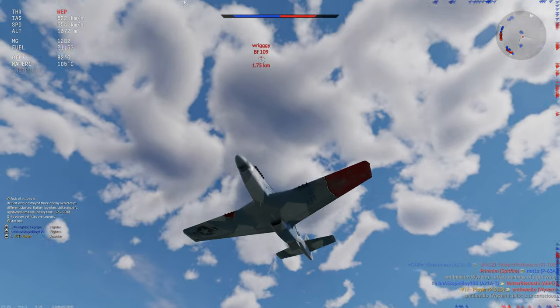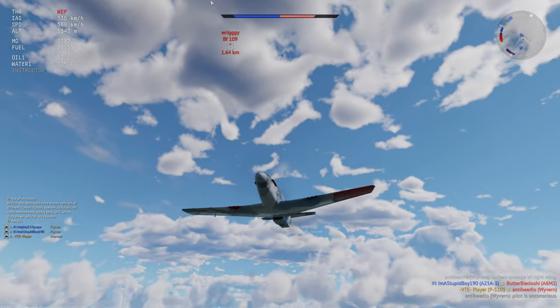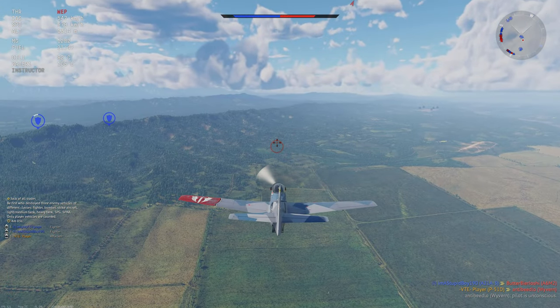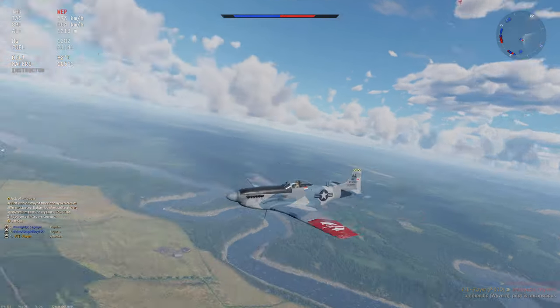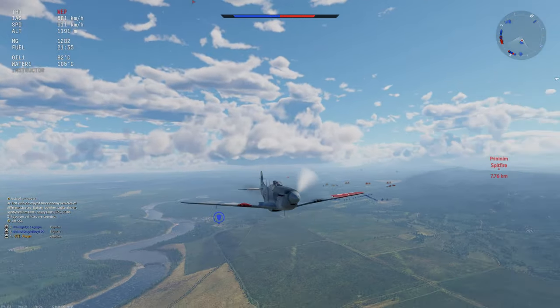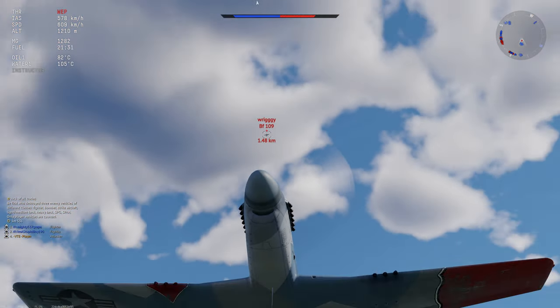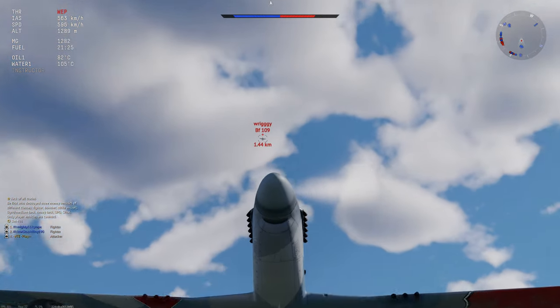We focus on the Wyvern because Wyverns, even in this thing, are hella annoying — they're still faster than you and they will be able to run away for the rest of the match. Their advantage is linear energy retention as well as top speed. Funnily enough, that's the exact same advantage I have versus the 109 F4 that's directly above me — so I'm trying to bait him into a high-speed fight.